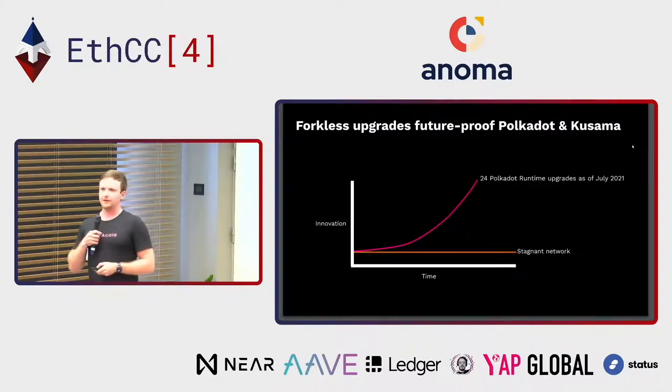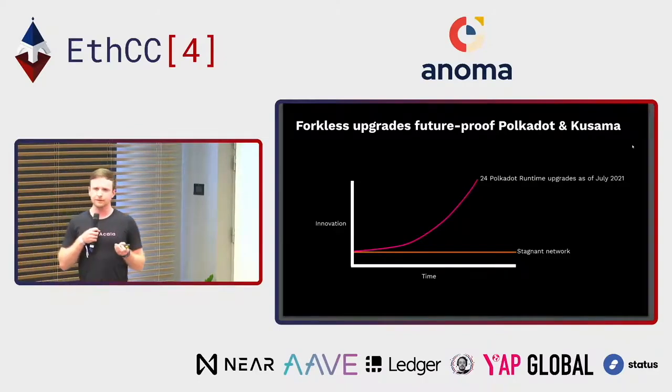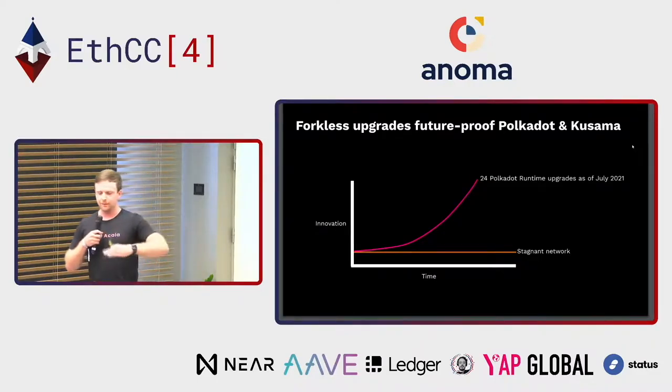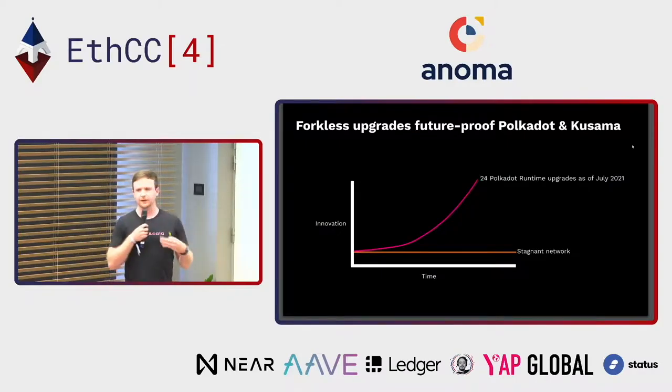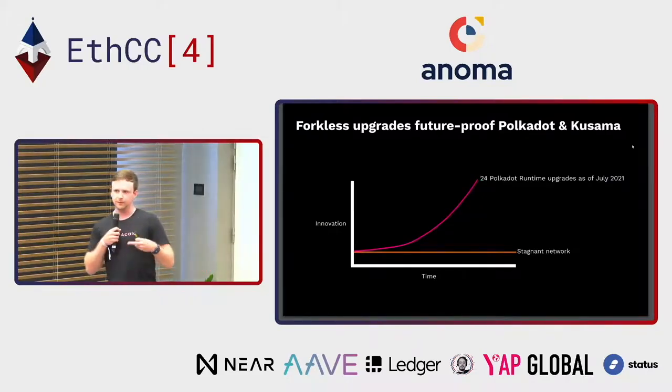I was pretty surprised to see this: Polkadot has done 24 network runtime upgrades since launching. This is the equivalent of 24 forks that a network without forkless upgrades would have had to do. If you think about the compounding effects of that over time — not only for Polkadot, but for every parachain building on it, including Acala, Moonbeam, and Centrifuge — we can all upgrade our chains forklessly, continuing to improve over time.